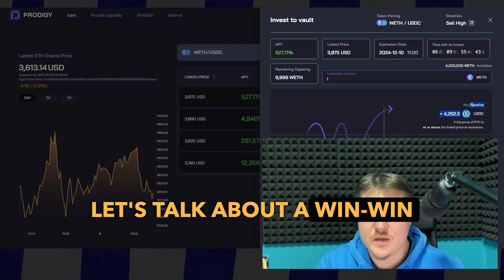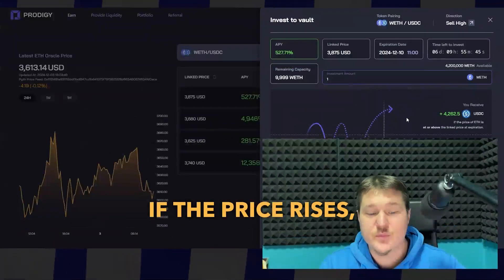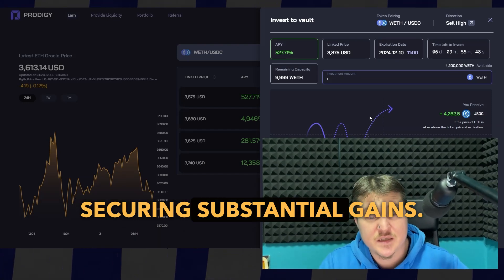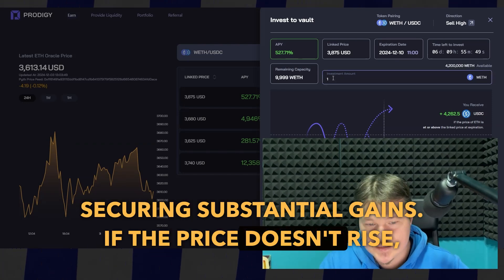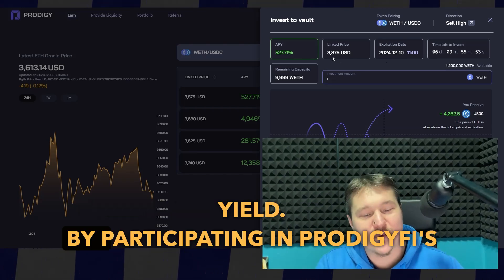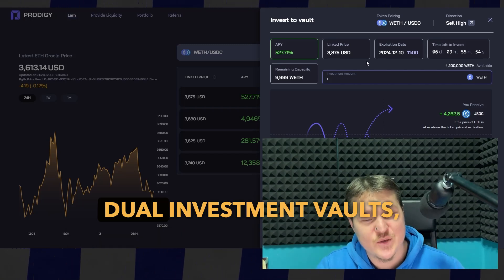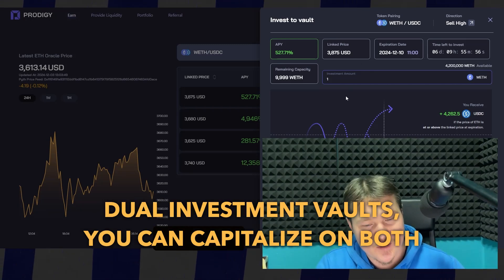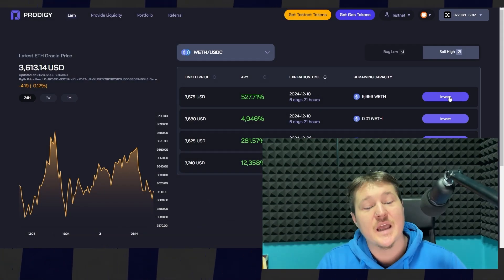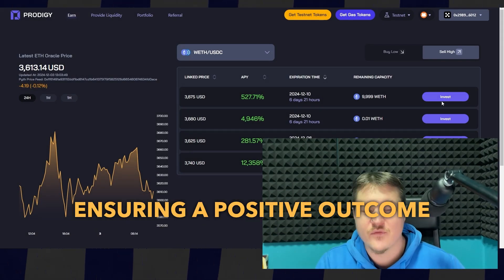Let's talk about the win-win situation. If the price rises, you'll sell at a premium, securing substantial gains. If the price doesn't rise, you'll keep your original investment and earn a high yield. By participating in Prodigy 5's dual investment vaults, you can capitalize on both bullish and bearish market conditions, ensuring a positive outcome for your investment.